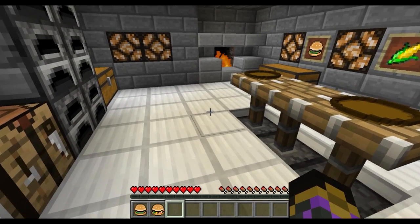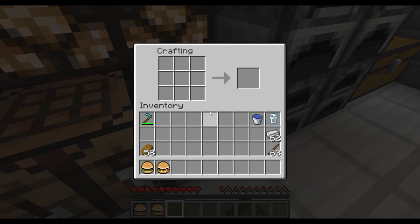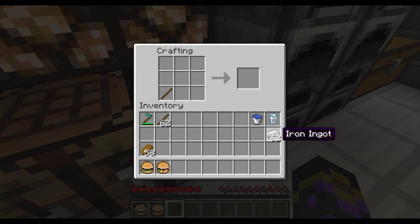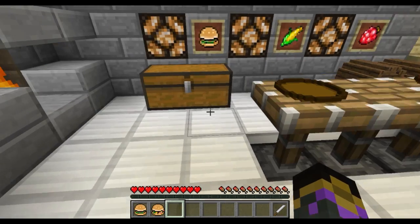So let's start off by creating the simple basics you need in the kitchen. The first thing you're going to need is a kitchen knife. A kitchen knife is created with a stick and two iron in a diagonal line and that creates a kitchen knife. The kitchen knife is used for pretty much cutting up most of the stuff that you're going to need to cook.